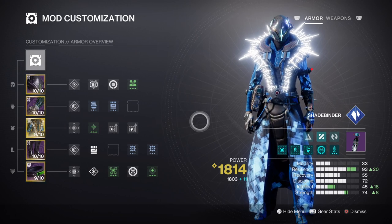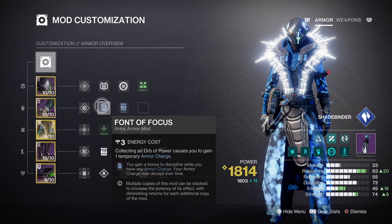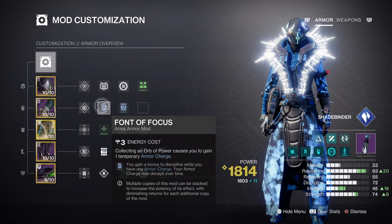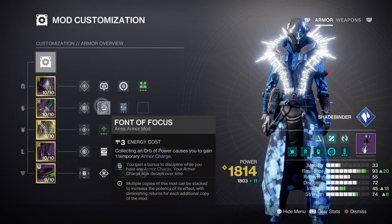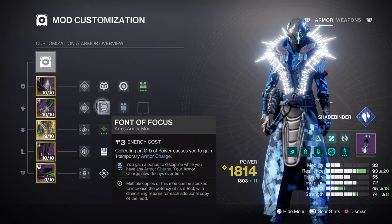Combining this with Whispers of Chains or Rhyme as well, you can be both destructive and tanky in one. At tier 7 for Discipline, we'll be able to produce Stasis Grenades at an increased rate with Font of Focus added, so you can get a tier 10 stat easily. Depending on the grenade being used, you can either use Glacier Grenades along with Whispers of Shards for fast ability regen, or you can use Duskfield Grenades with their low cooldown rate. Grenades here won't be used as often as in most builds, but Duskfield will probably be the best choice if you intend to use your Stasis Turrets quite often.